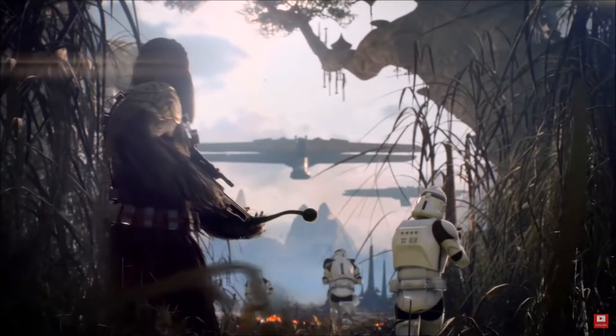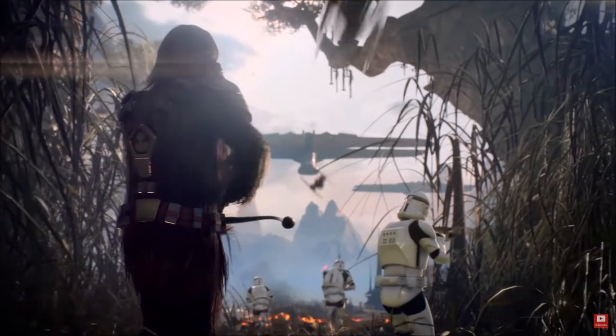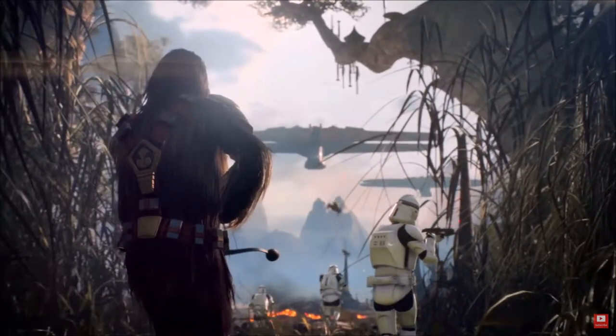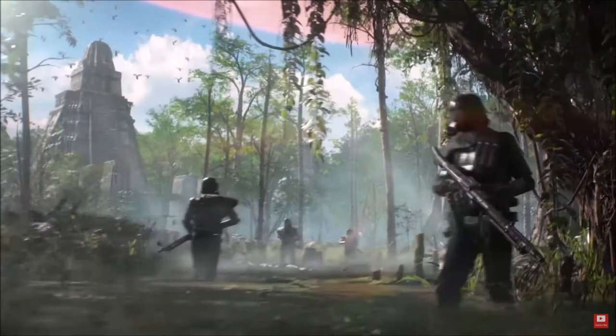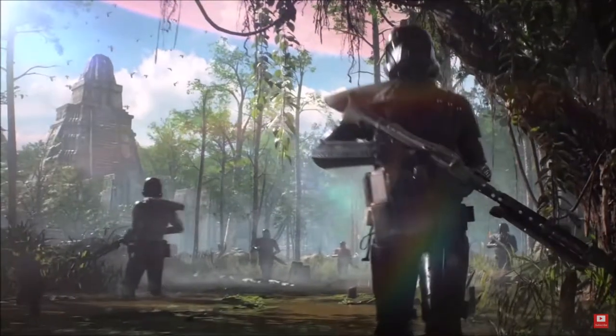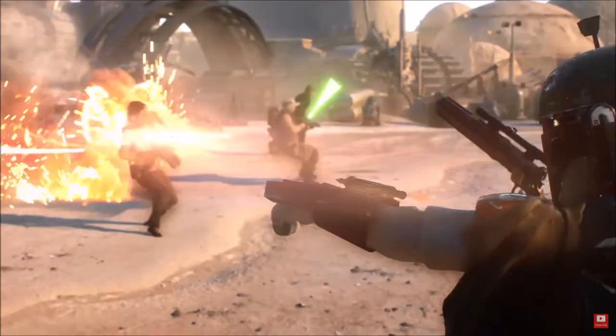This is Kashyyyk. We see a Wookie warrior, which is confirmed to be another special class. We see V-Wings flying overhead. This is Starkiller Base — we see a snow trooper on a snow speeder going away. This is Yavin 4 and our Death Troopers. They confirmed more Rogue One content besides Death Troopers. I love Death Troopers. I'm so happy.